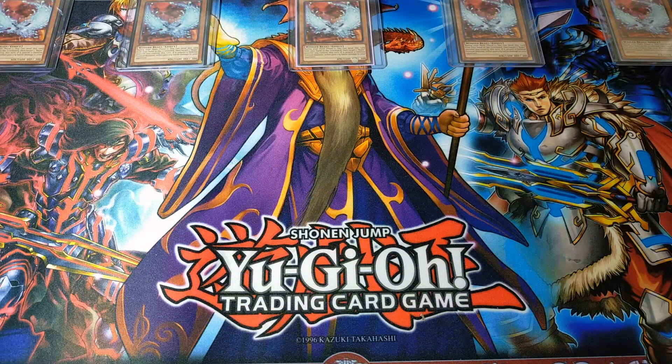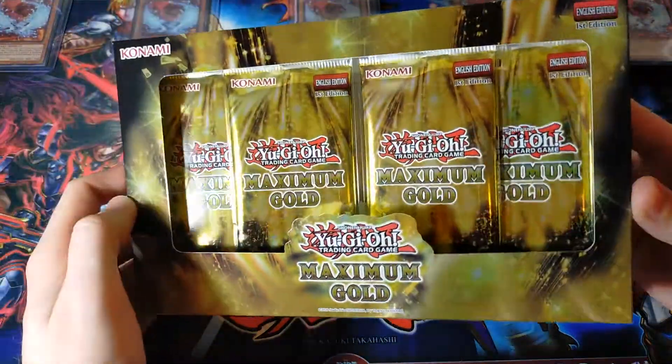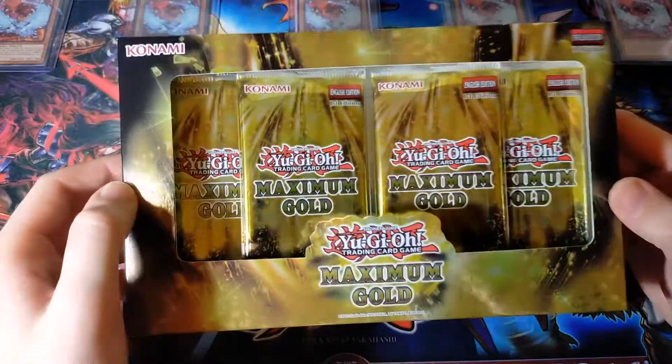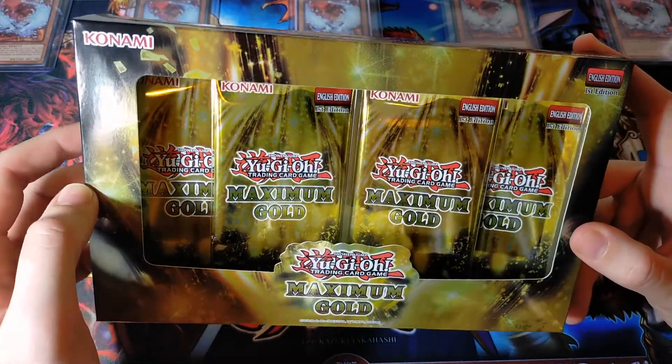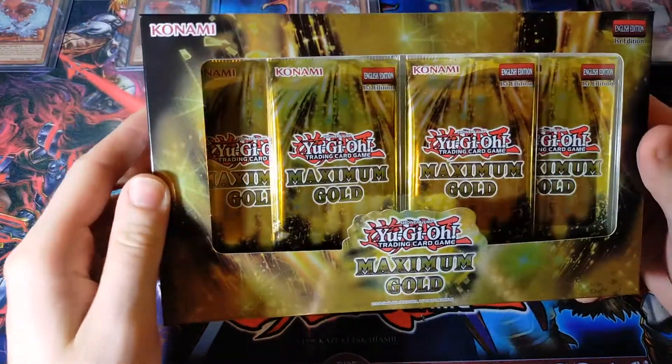Hey, what's going on guys, you're watching Ghost Divers Collectibles. As promised, we are back again today with another Yu-Gi-Oh opening — none other than the Yu-Gi-Oh Maximum Gold mini box. This is a mini box of one of the most amazing sets ever released. Today we're gonna crack into one of these and walk away with eight beautiful Maximum Gold cards.